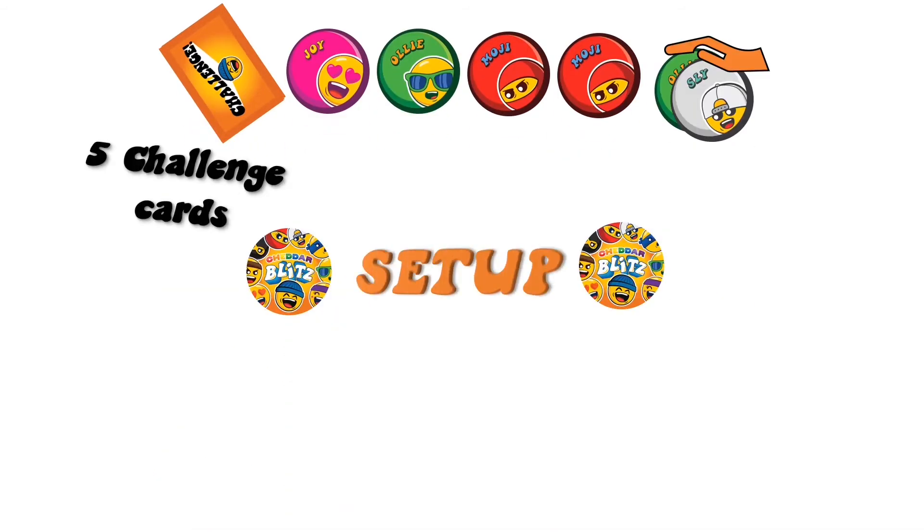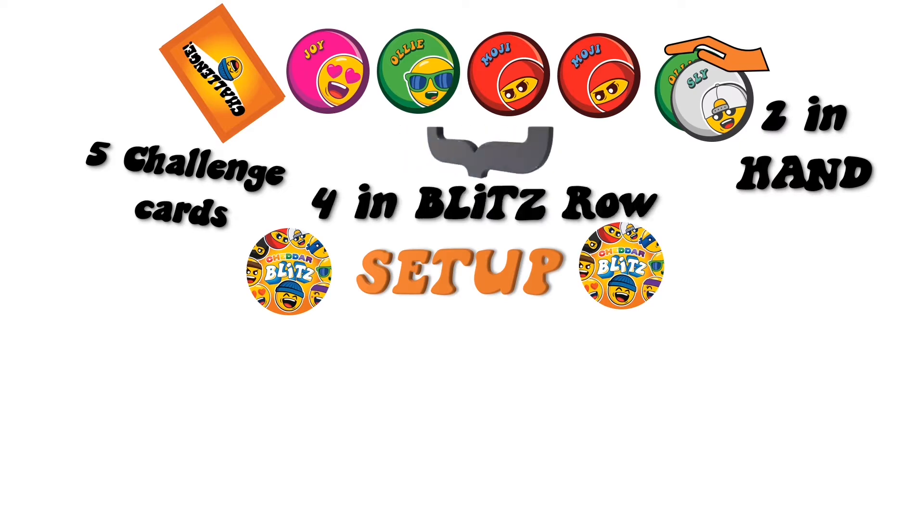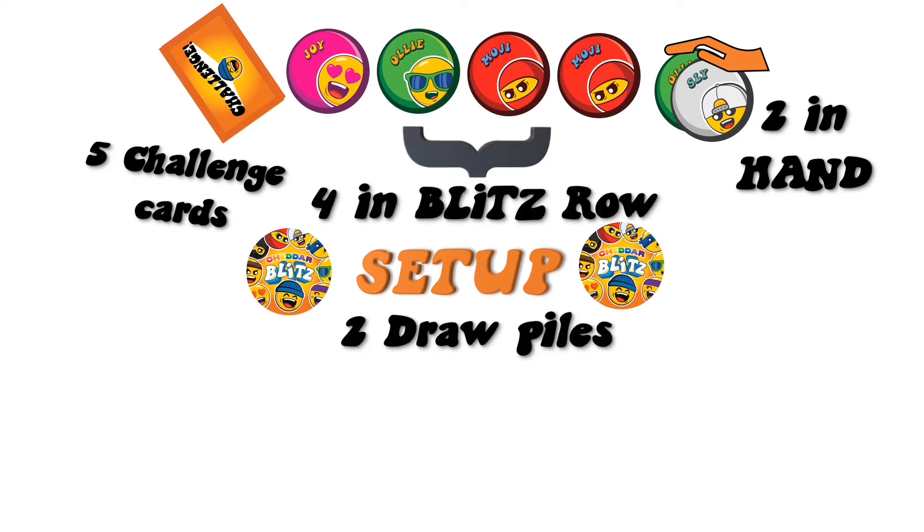Here's how you set up the game. Everyone gets five challenge cards, two Blitz cards for your hand, and four for your Blitz row. Split the rest into two draw piles.